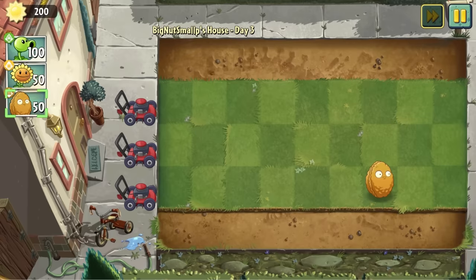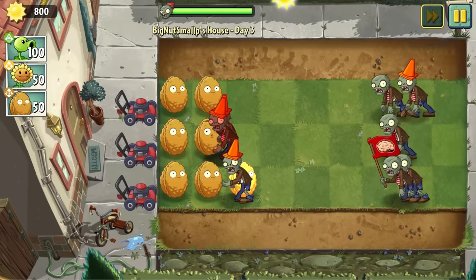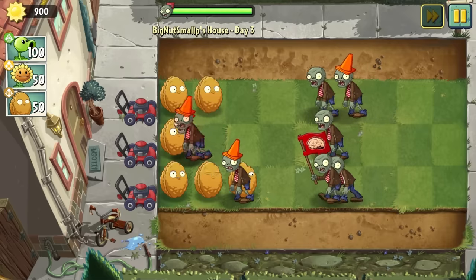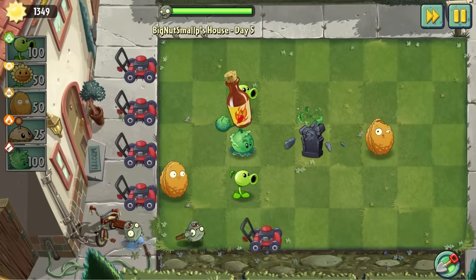Our challenge begins on the third day of the tutorial. The game even welcomes me with a pre-planted walnut. How do we even win with just walnuts? We just stall until all the zombies are on the screen, and then we let the mowers rip. We don't actually have access to the shovel yet, so we just sit around and wait for the zombies to finish their business. There isn't much more to say about the tutorial — we just breeze through it with walnut stall until we get the hot sauce.